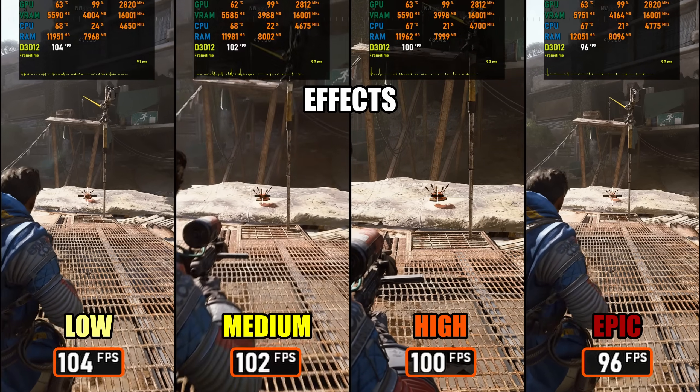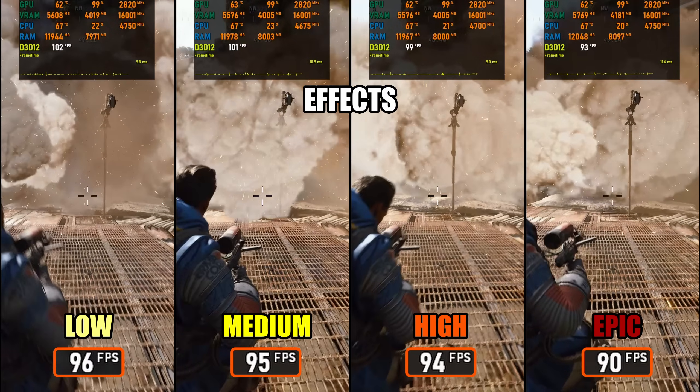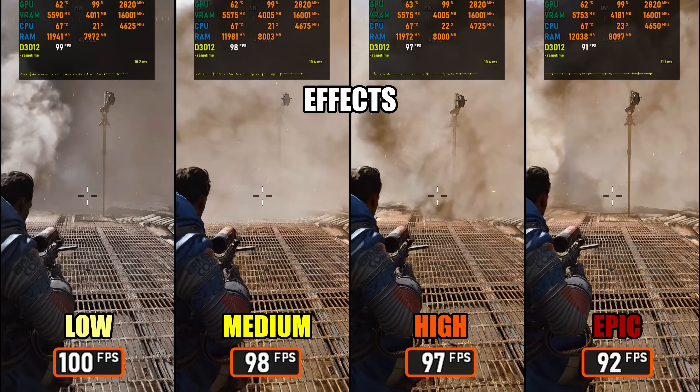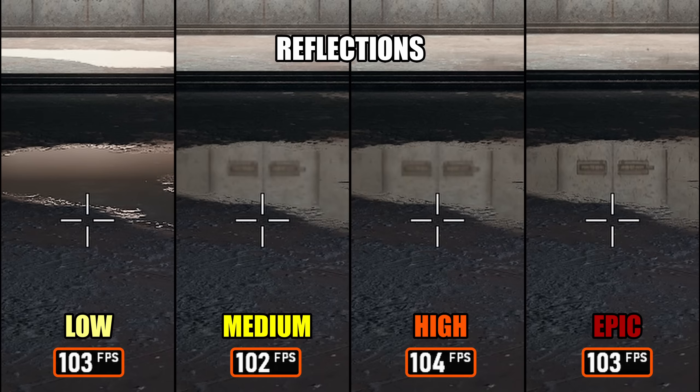Effects Quality also impacts particle systems, which cover things like explosions, smoke, and other dynamic visual effects. In my testing, the only noticeable difference was at Low, where smoke density was slightly reduced. Otherwise, High and Medium look essentially identical for these effects.